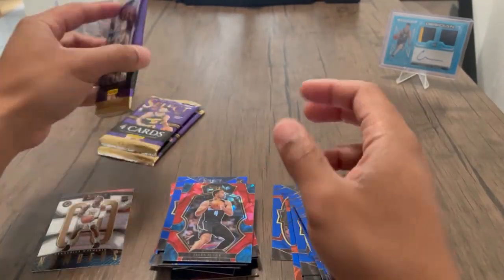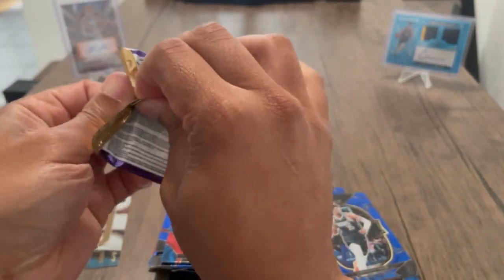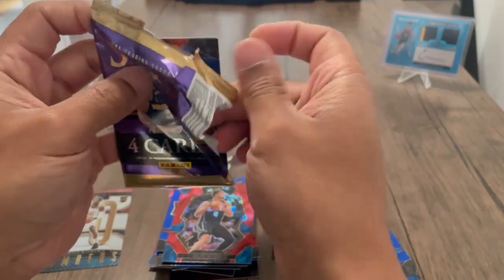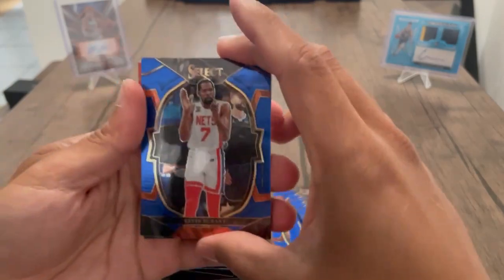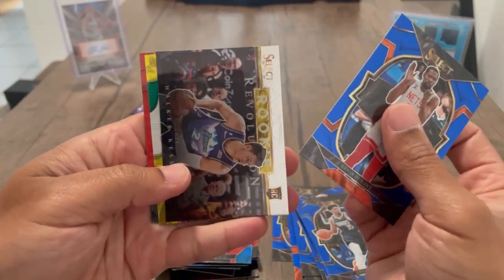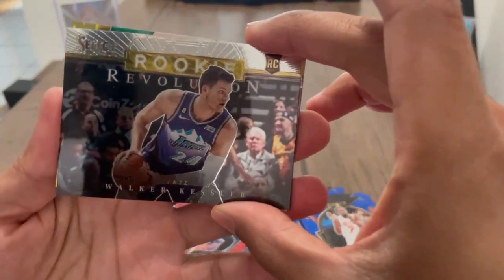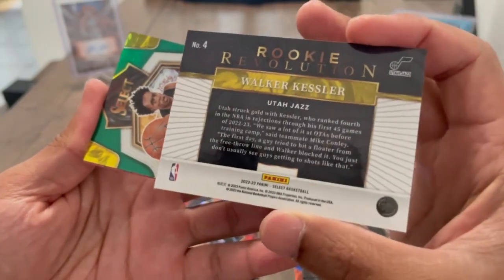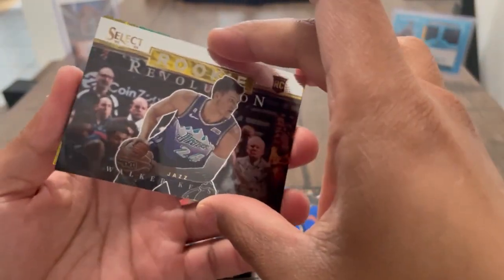So we got three packs left out of the Mega — one hit that I would consider a hit. Still looking for Paolo or Chet. Alright, KD. What is this — a nice Rookie Revolution insert, Walker Kessler. That is nice, I like it.